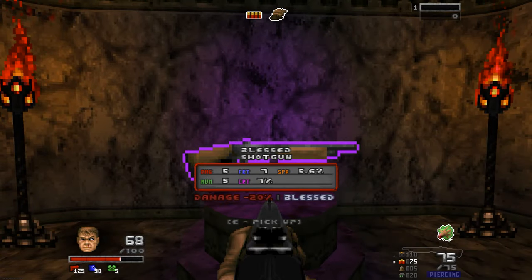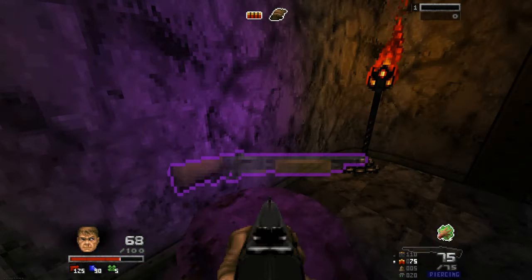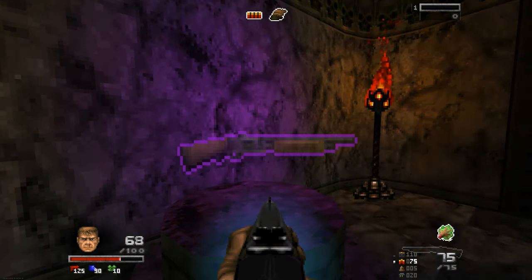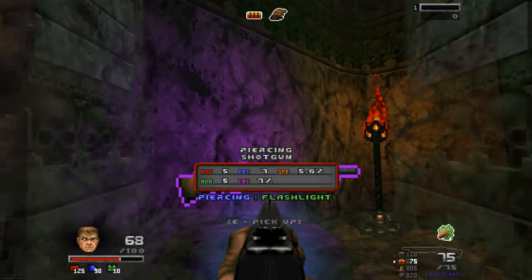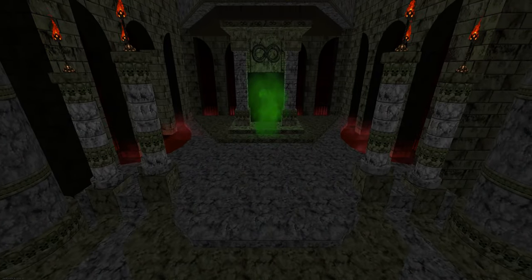Blessed shotgun. Okay, it's a very blessed shotgun. But how is this one blessed and this one's not blessed? This one's five damage, seven spread. And then this one is my normal shotgun, looking a lot better. There's something behind it. Wait, huh? Okay let's just go through. That was trippy.